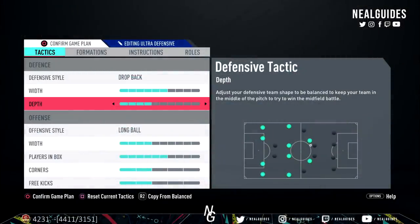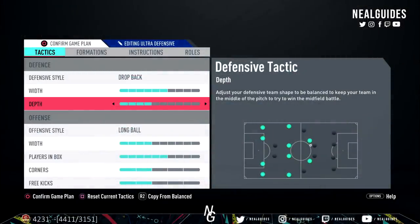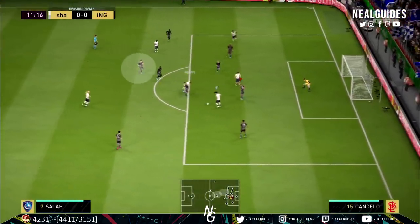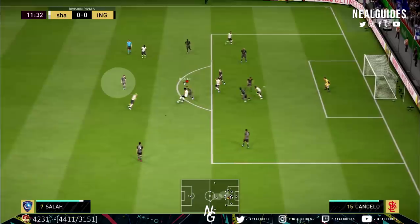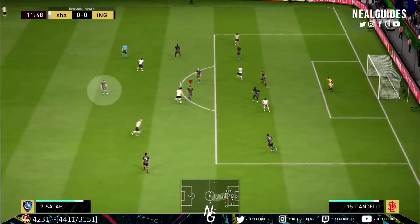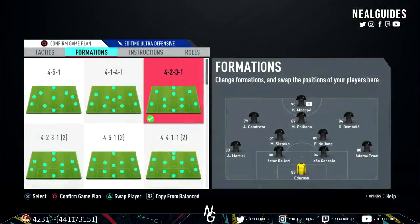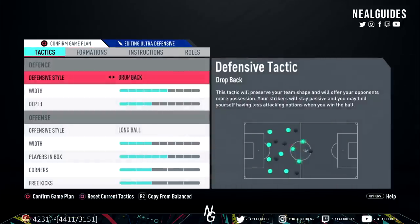For depth, I've gone with 4 — this is a tactical decision. The reason is my striker and CAM are basically on an advanced forward position, especially my CAM on stay forward. But with depth of 4 they're still in the game defensively, basically occupying midfield to break down the attack but not too far forward. So when I win the ball back I can distribute from my CDMs to my two advanced players — my CAM and single striker.